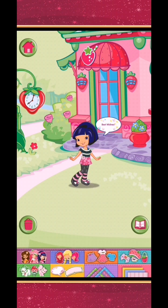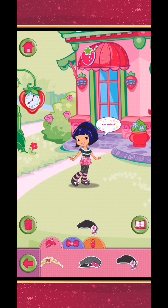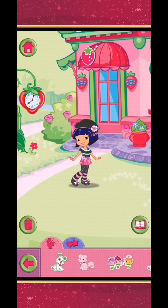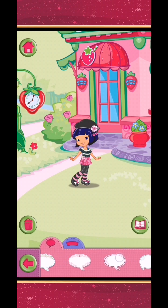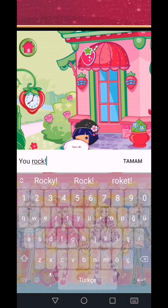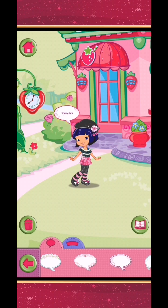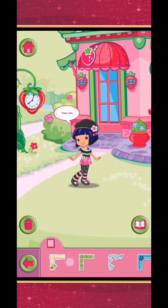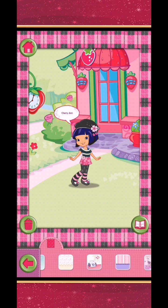Tap an item or creature, or drag it onto your picture. Choose any other berry-licious items or creatures to add. Want to add a sweet message? Choose a speech bubble. Want to change your picture frame? Choose a fresh and fruity frame. Tap a background or drag it onto the picture to add it.